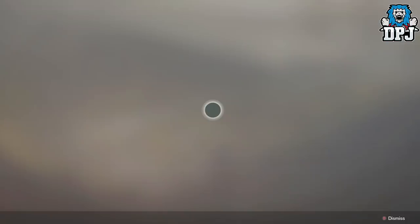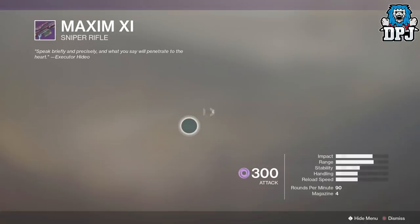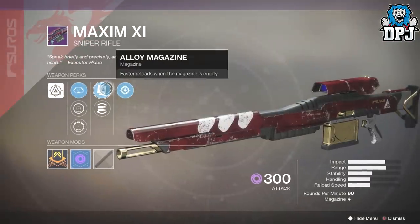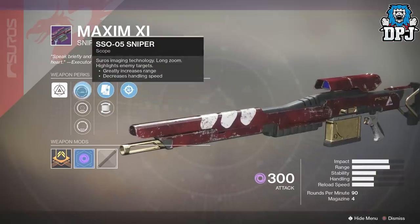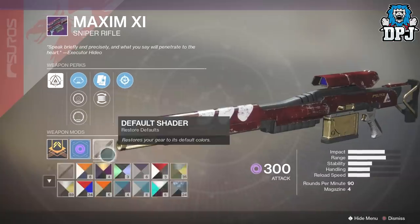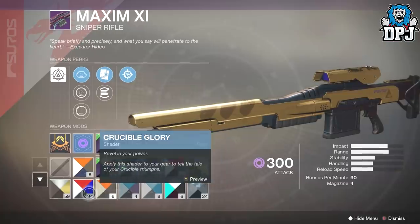The other new weapon is the Maxim 11, which is a sniper rifle. On this we have Snapshot Sights, Alloy Magazine, and Flared Magwell along with three scopes. Looking good. I actually love the look of this - let's check it out with a few shaders on it. Looking nice.